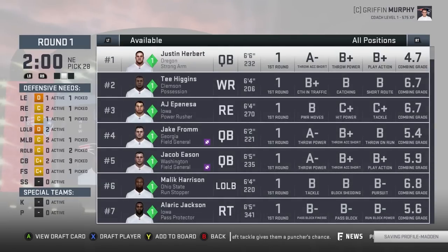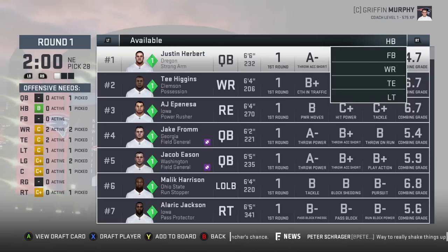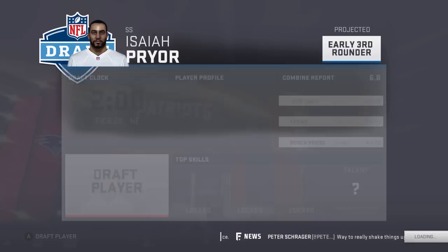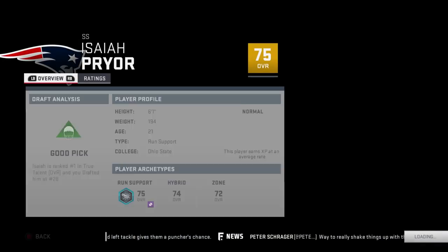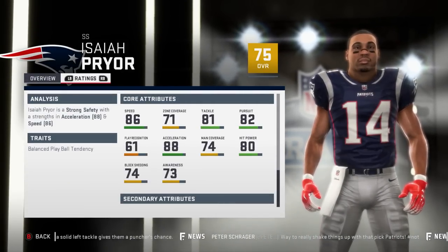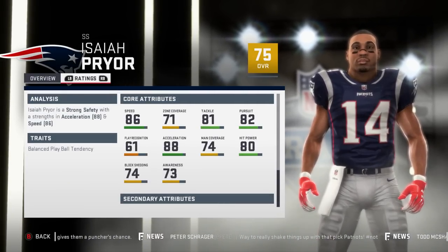We're pretty set other than strong safety on defense; offense we're actually set as well. Let's get our strong safety — Isaiah Pryor, 75 overall, normal development, 21 years old. No idea if this guy is actually in the 2020 draft class — 86 speed, 71 zone, 81 tackle, 82 pursuit.